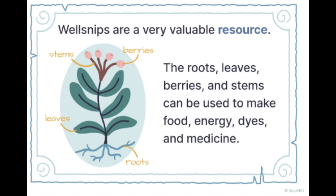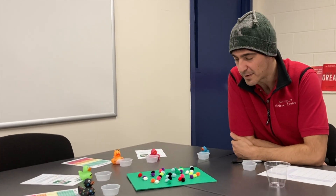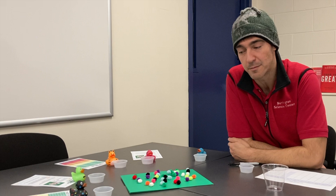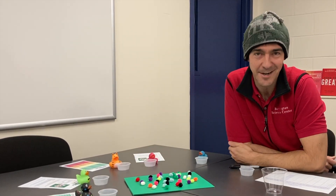Well Snippers, or Well Snips, are a very valuable resource. The roots, leaves, berries and stems can be used to make all sorts of different products we rely on. In this game, our Well Snips will be represented by these little pom-poms here in their natural habitat, a forest-like environment.